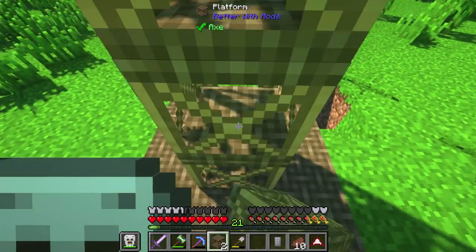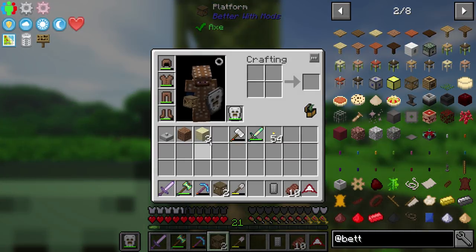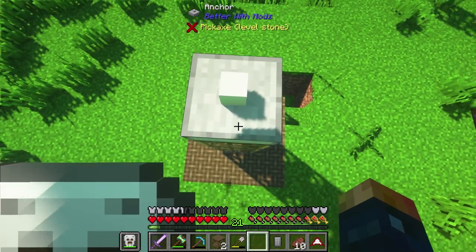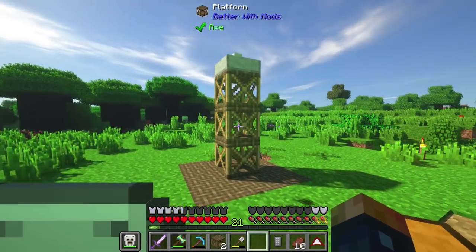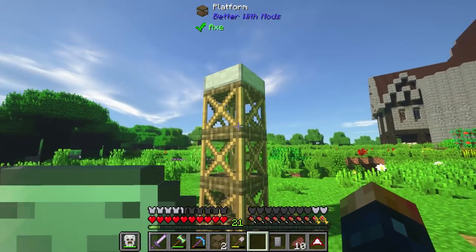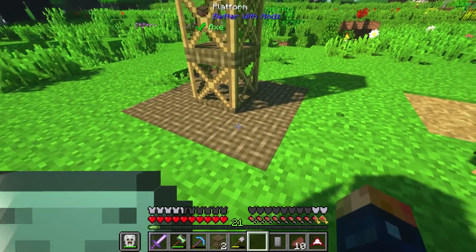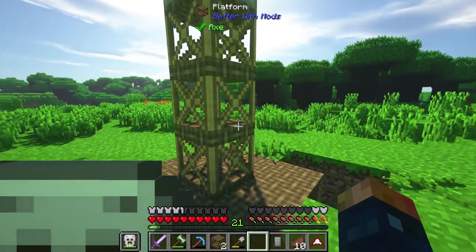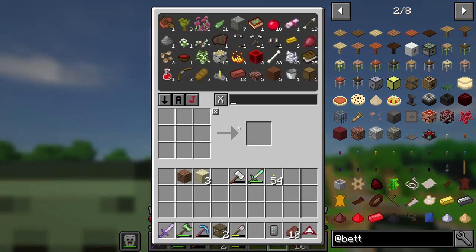All we're going to do is take this up and put an anchor on top. What the anchor does is it actually pulls and pushes — it allows this whole platform to drop. This now becomes one whole platform. How cool is that? And it's all connected, but we're actually going to need something else.